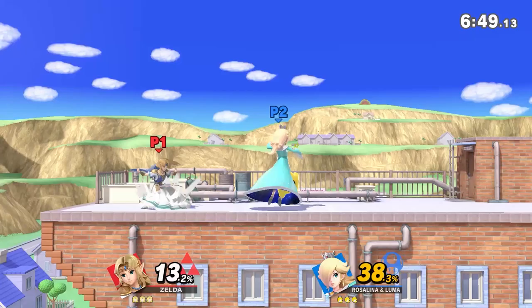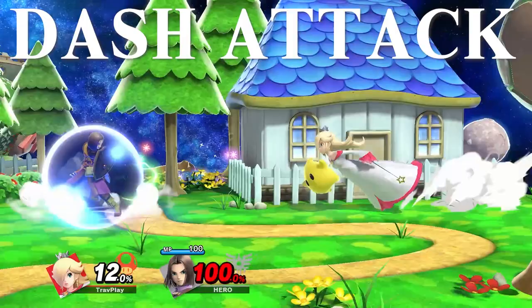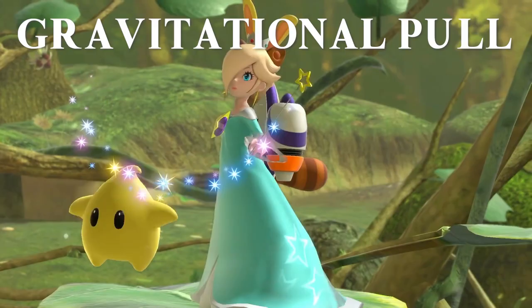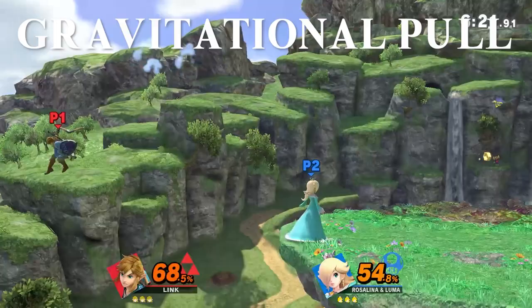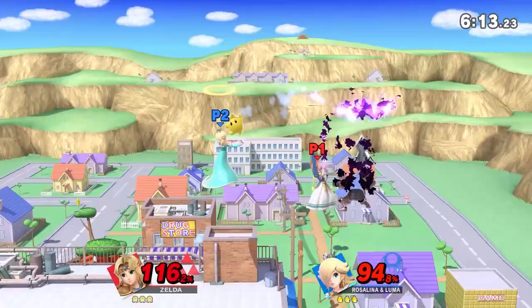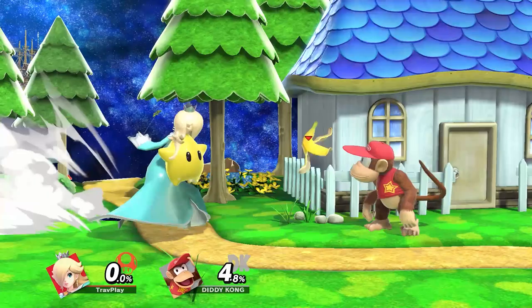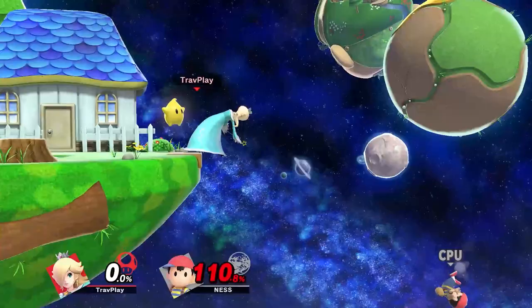Rosalina's dash attack is fast, it multi-hits, and it leads into combos. If you manage to shield it, the attack won't pass through the shield, so plan to punish her quickly on the side that she approached from. Rosalina's gravitational pull is what makes her the bane of every projectile-based character. It makes every projectile orbit her for a while. When in the orbit, the projectile now does damage to you, so that makes it hard to approach her. If the projectile is grabbable, the item goes straight to her hand. This is especially effective against Ness and Lucas.